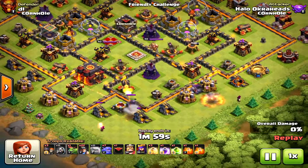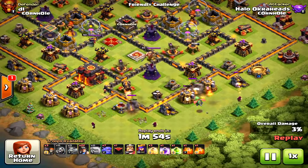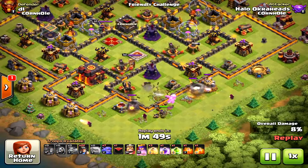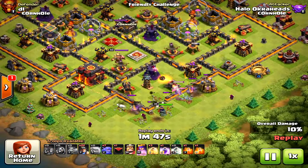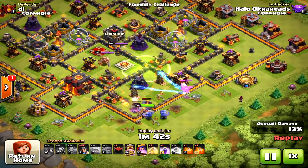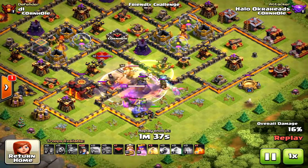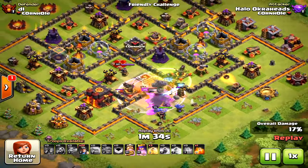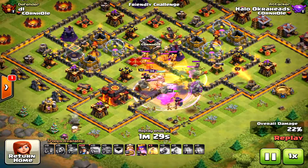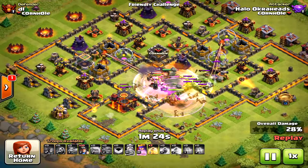Then I decided to come away from the inferno towers and just let my bowlers and kill squad take down pretty much a quarter to half of the base. They're not taking down the inferno towers right away, but they're taking down tons of defensive units to destroy the base. This one failed due to bad jump placement - the jump did not put the bowlers toward that eastern inferno tower; they went to the core and didn't do much.